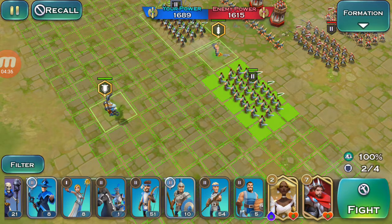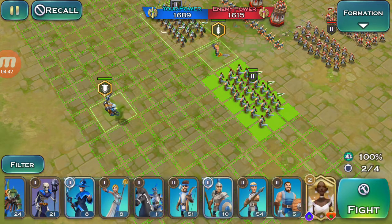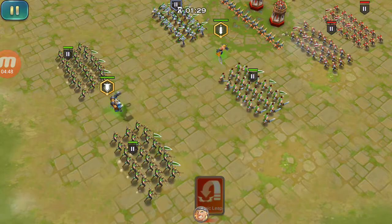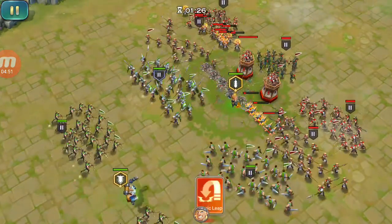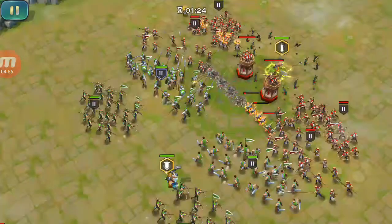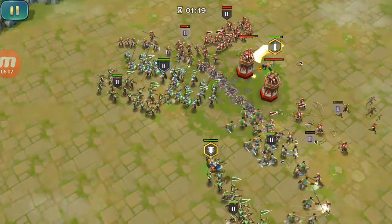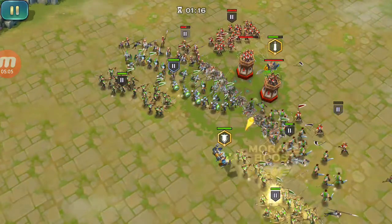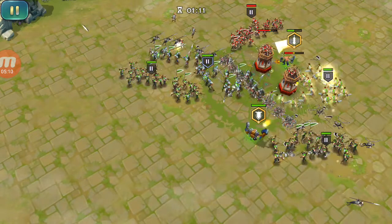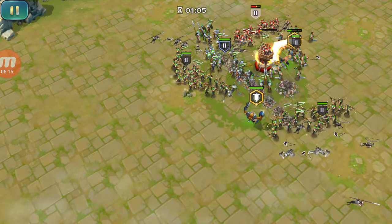Some foot soldiers and some archers. What else should we put out there? Need some archers. That's a heroic leap right there, and the elf archers — take them all out. Wow, look at that, just destroyed them all over here. The hero did it. I kinda like this hero, I think I'll try to use them a little bit more.